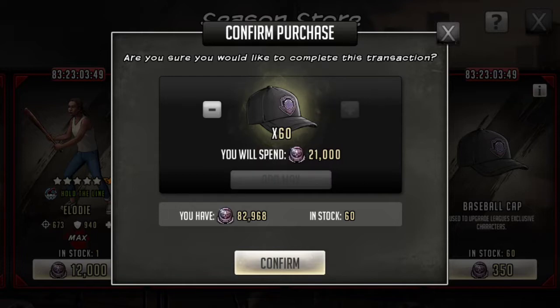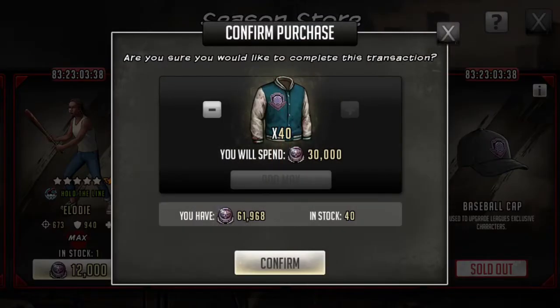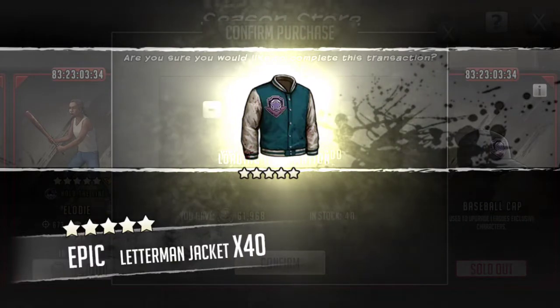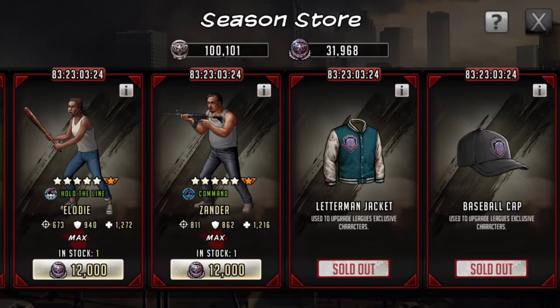I'm going to stock up — 21k for all 60, I'll just take all 60. I've got a full season to stock back up again, and 30k for that isn't bad. It gives me something to do with my season tokens versus having to spend my league tokens on gear. I think that's a really good change — you shouldn't have to spend league tokens to upgrade the season character; you should be buying gear for the season tune with your season tokens.